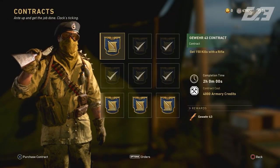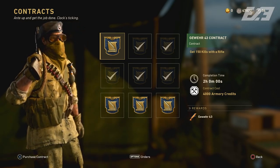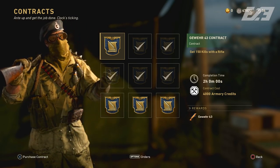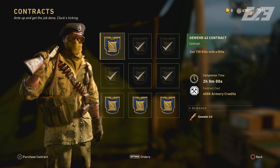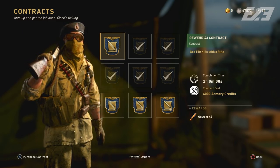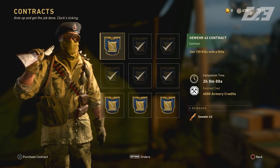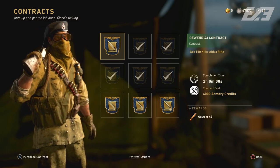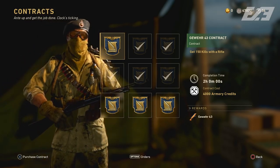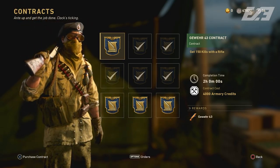We also saw the weapon contract added in for the Gewehr 43, which is available until Tuesday at 10 a.m. Pacific Standard Time, then it will refresh for whatever it may be. We might end up seeing the Sten, or the Trench Knife, something like that. The way it looks to me, we're on a sort of rotation — we've seen the last couple of weeks feature Winter Siege weapons, so I'd say we complete those before jumping into anything else, but I could be wrong. We'll see on Tuesday what the next weapon is.